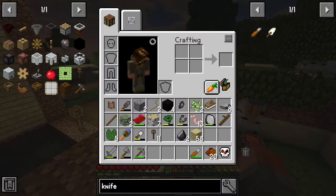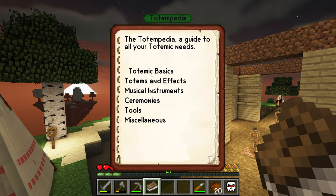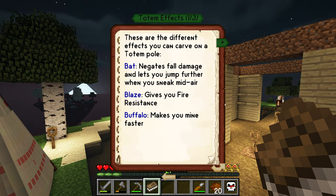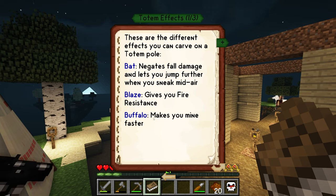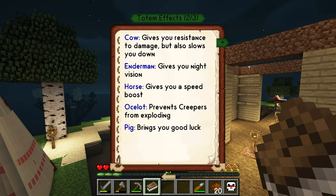While we're talking about totemic, let's look at the totempedia. Back up to the top, you get totems and effects. Here are all the effects you can enable — you have to be close to the totem pole for these to work. You can make yourself mine faster, negate fall damage, jump further. Bear in mind you can't just put them over an island and negate fall damage because it takes time for it to apply, so you'll smack into the ground and won't get the effect.